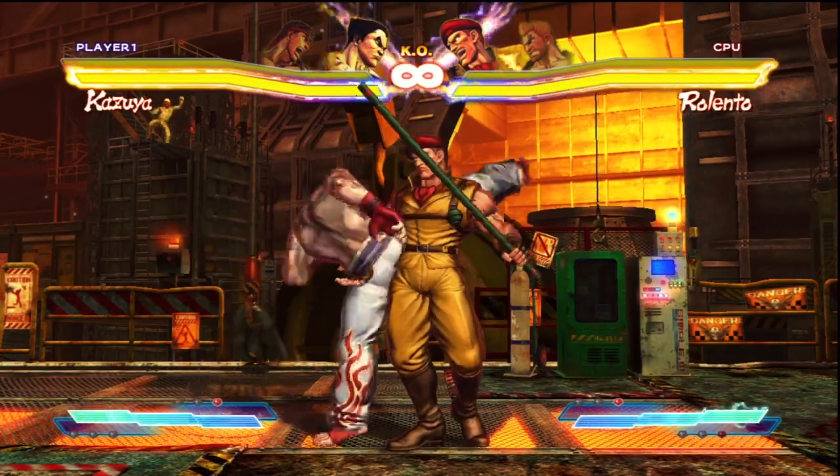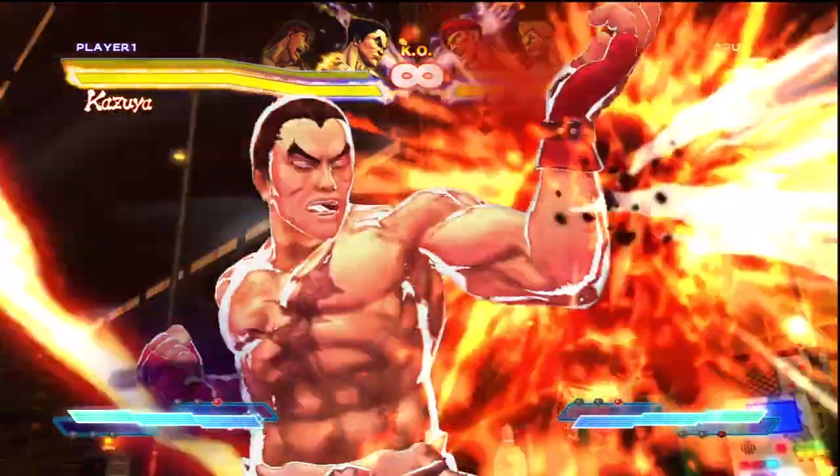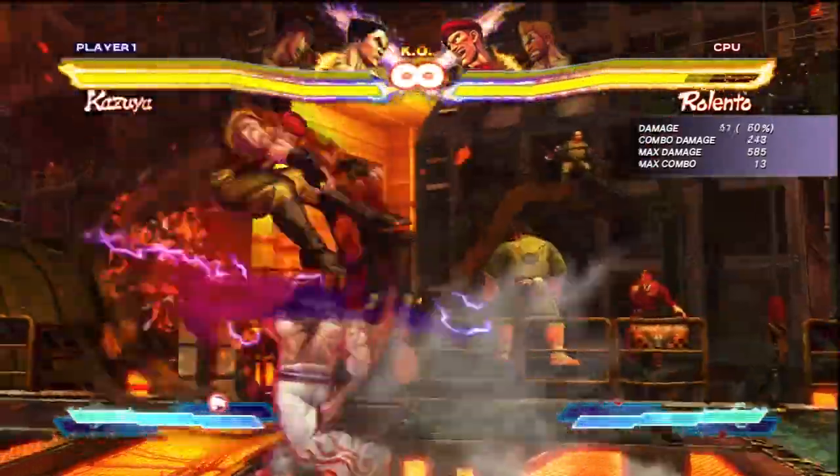As an example, we'll use Kazuya's heavy punch and heavy kick normal. The heavy kick cannot be special or super canceled alone or in a combo, but the heavy punch can. End your combo or chain with heavy punch and you'll be able to cancel into super.